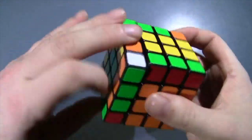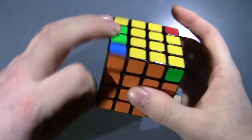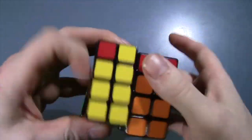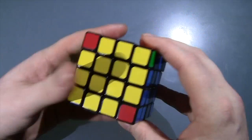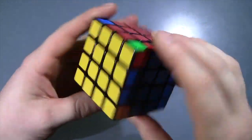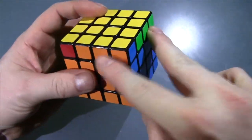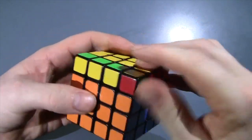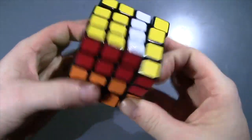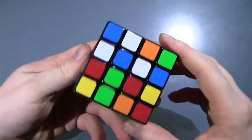Oh, I screwed that up — I put it in the wrong one. Oh man, that was going to be okay. Parity — and then easy OLL. In this case I've got these two bars and no headlights, so I put those bars here and do a Y perm, which is going to leave me with just a single PLL parity right here.